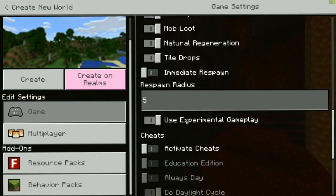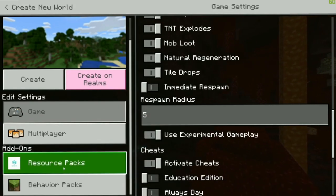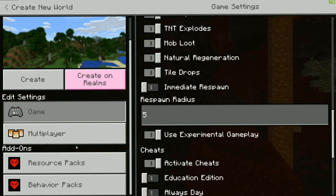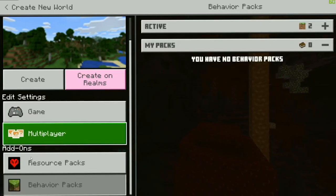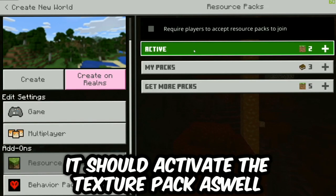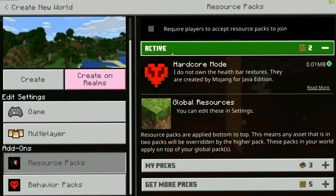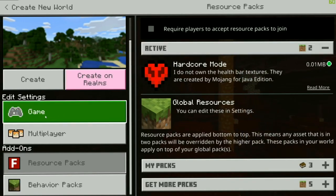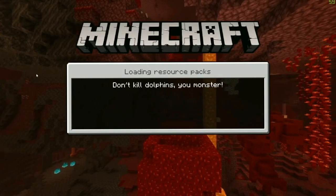I'm going to turn on experimental gameplay just in case — it doesn't say you need that, but I like to have it on. So we're going to go and activate this, and it should activate the texture pack as well if you do the behavior pack first. But always double check to make sure the texture pack is enabled. We're just going to create this world; everything else you can leave default and load in.